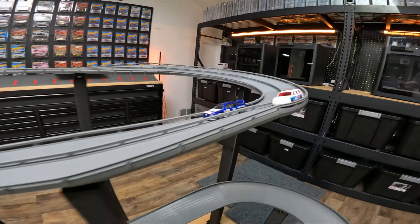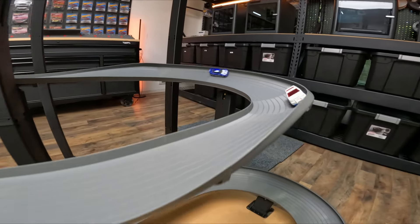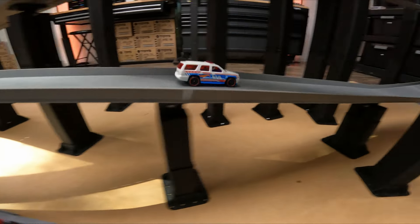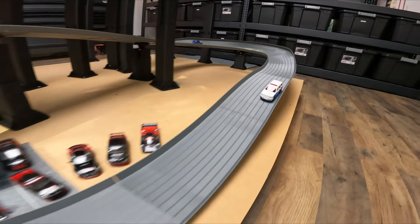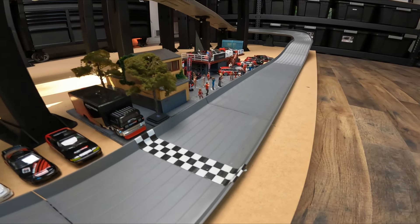Audi 90 in the close lane, Chevy Tahoe in the far lane. The Chevy Tahoe looking good, looking a lot faster than he did in his qualifying run, and he looks like he will be eliminating that Audi 90. See you later, alligator.